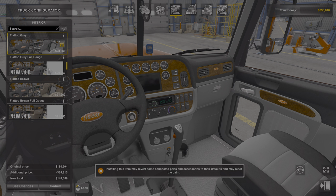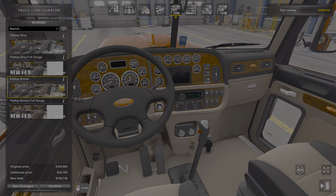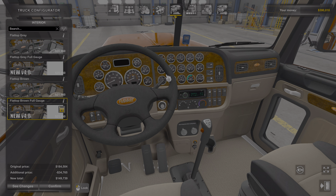It's gray, then it takes away your GPS and stays gray, then it changes to light brown. It just gives you some gauges, pretty much.